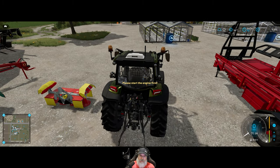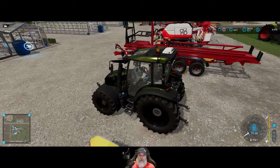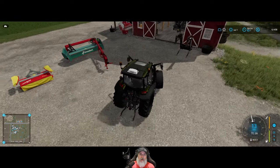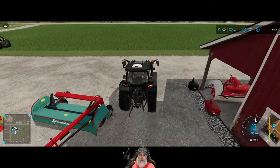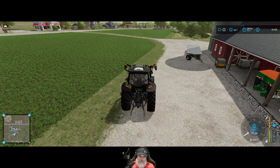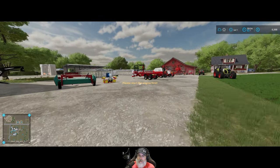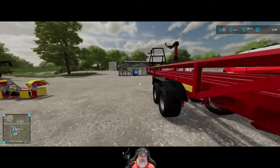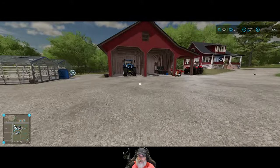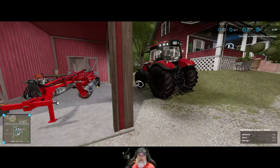Let's take this little tractor down to the store and get the tedder on it. I need to get some workers going on the cultivating too, so let's actually do that first. We'll put the New Holland on my cultivator and get someone going on that. Did I leave the lights on on this? I sure did — that's terrible, we're going to run the battery down.